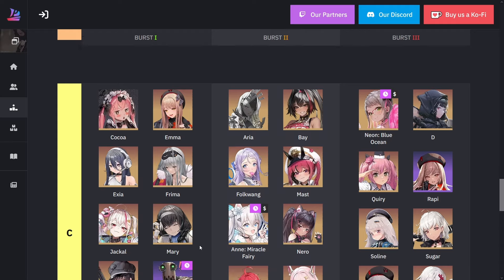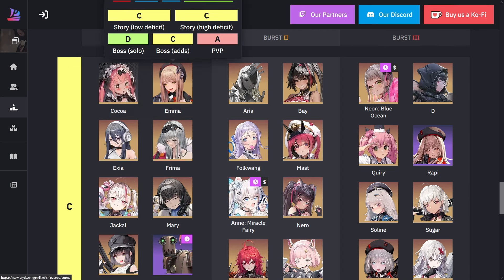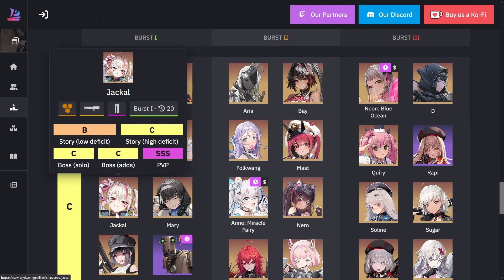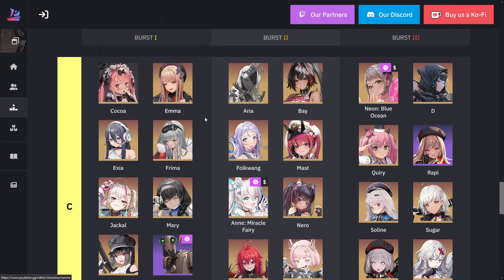For Jackal, she's extremely useful for PvP — she has one of the best burst generation in the game. She also has damage distribution which actually helps with Emma. If you team up Jackal and Emma, Emma is able to heal more often because whenever any of the three units — Jackal, Emma, and one other — get hit, there's a 5% chance to proc Emma's healing. That's why you sometimes see Jackal and Emma teamed up in PvP.